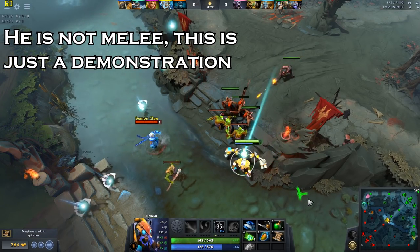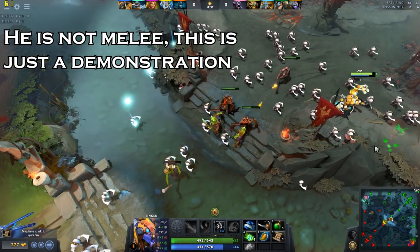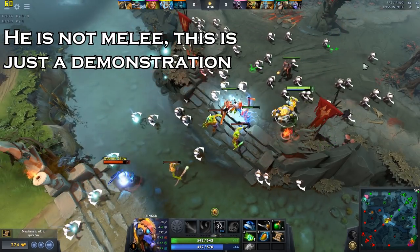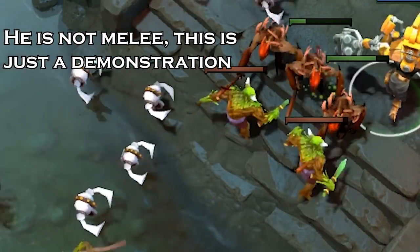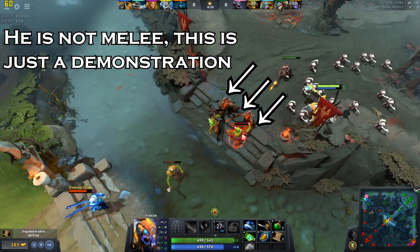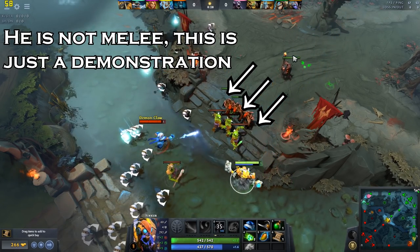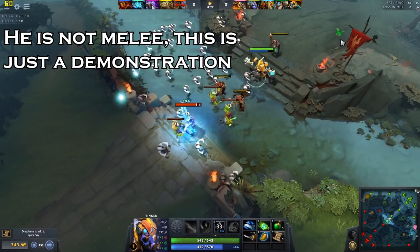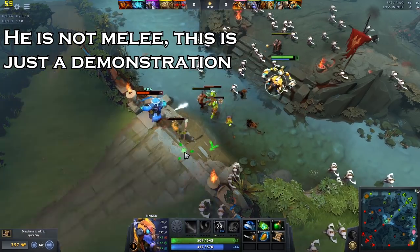To use March of the Machines effectively, cast it at a 45-degree angle from the creep wave, setting the machines to march from your opponent's side towards your tower. This way your opponent will be hit by several machines if he attempts to last hit a creep. The way March of the Machines works is that an individual machine stops when it hits an enemy and deals its advertised damage to that enemy. If you cast March towards the enemy creep wave, your opponent can simply stand behind his creeps and be shielded by them.